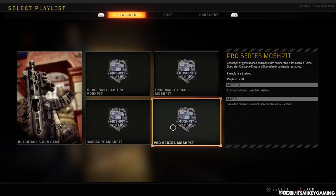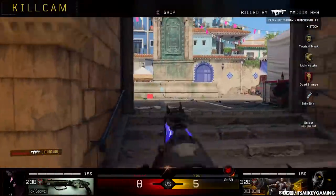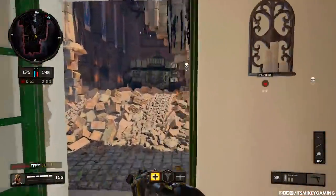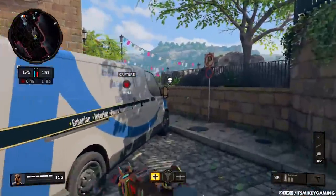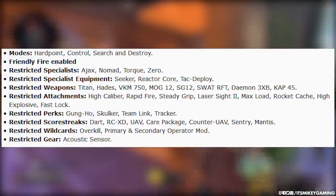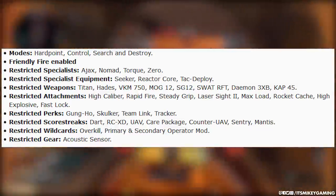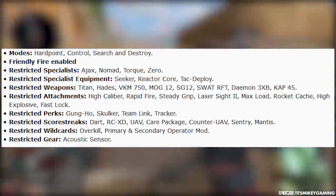Multiplayer — they have added the Pro Series Mosh Pit. This is to hold us over for league play. League play is going to come out in about two or three weeks, and this is sort of a placeholder for it. So Pro Series Mosh Pit — here are the rules. I will also have the rules in the description. It's the exact rules that the pros use. The modes are Hardpoint, Control, and Search and Destroy. Friendly fire is enabled.